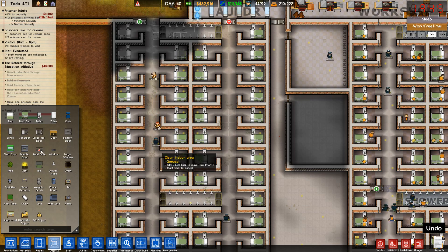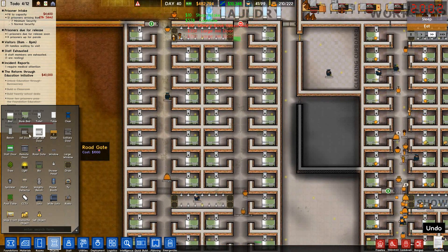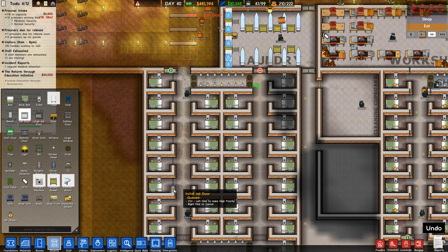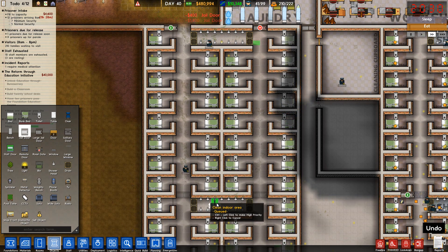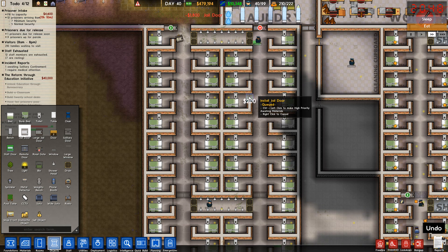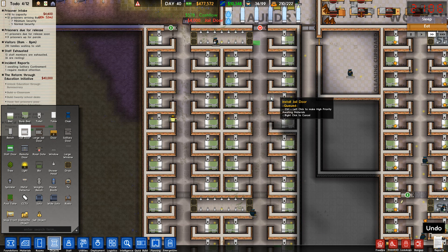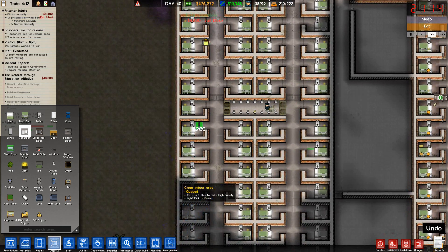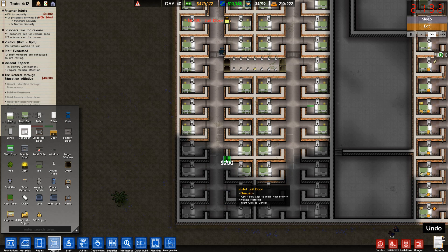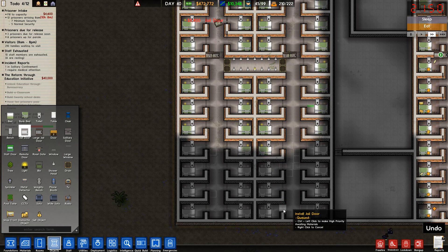Next up, let's get our doors in — large jail door, we'll go there and there. There's a regular jail door there. This takes a long time, placing all these doors individually. People wouldn't last long if I just did one giant room with all the prisoners — it would be fun to watch but they'd slaughter themselves pretty quick. This prison is just to make money.